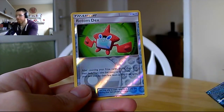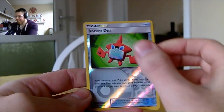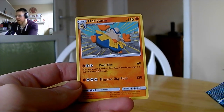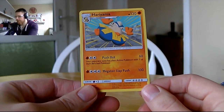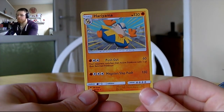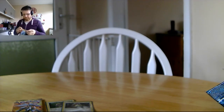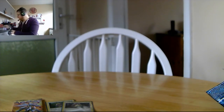Our reverse foil is a Rotom Dex — not a full art, same as we already have. The rare in the pack is a Hariyama. Push Out does 60 and your opponent switches their active Pokémon with a benched one. Megaton Slap — why is that not a real Pokémon attack? I feel like it should be a Z-Move. I would not complain if Megaton Slap Push were a Z-Move.